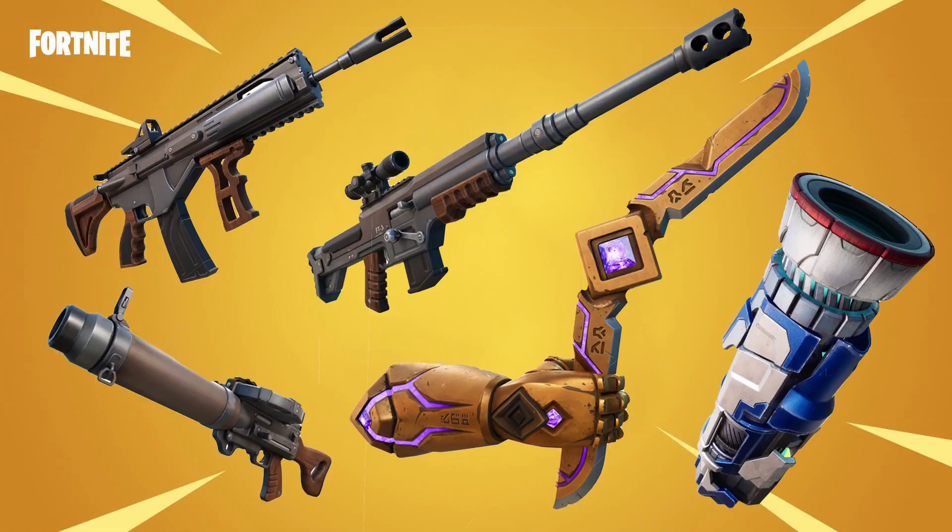These weapons will be available right after the servers go online. For the Flapjack Rifle, you can find a mythic version inside vaults by opening them with key cards, and the normal version can be found around the map. The Thermal DMR is also normal loot so you can find it anywhere.